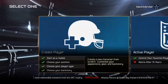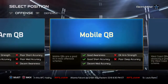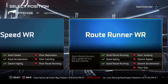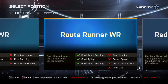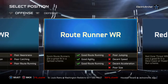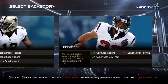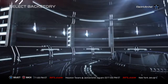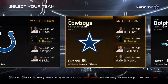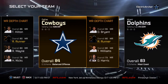I promised you all I would make a second career mode. I actually already had done this but forgot to record it, so I'm redoing it. We're gonna go with route runner wide receiver because it's more realistic as to what I would be due to my poor size — I'm not 6'2 or anything. I'm gonna go early draft, and since the Cowboys are my favorite team and I'm gonna be second on the depth chart, I'm gonna go with them.